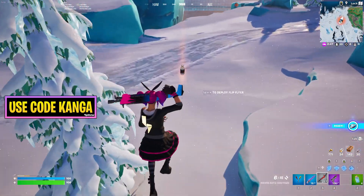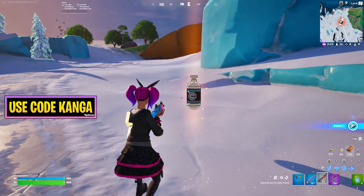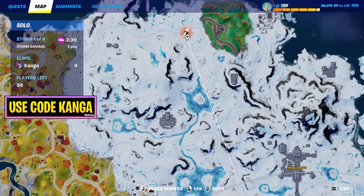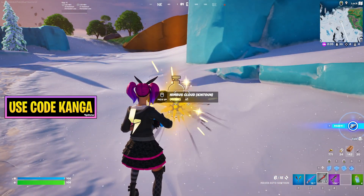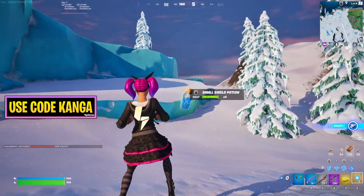Fortnite just added back the Dragon Ball Z mythic. This is what you need to open to get both mythics — the Kamehameha and the Nimbus Cloud. You need to look for this icon on the map. This orange capsule, when you extract it and open it up, you will get a Nimbus Cloud and the Kamehameha as well.